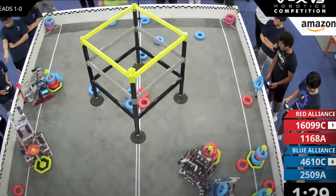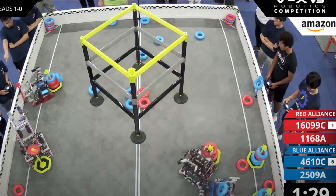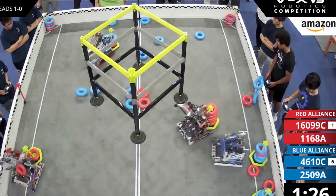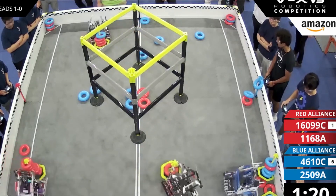My advice to control the flow at the start of the match is: practice, practice, practice the first 15 seconds. At U.S. Open, our alliance partner Saratoga and I would practice the first 15 seconds over and over again before eliminations — to control the flow. So our first 15 seconds at U.S. Open were pretty much always perfect. Nothing would go wrong; we would always be able to hit our ball, hit the defense, whatever we wanted to do. Just practice with your teammates to make sure that you have the flow.